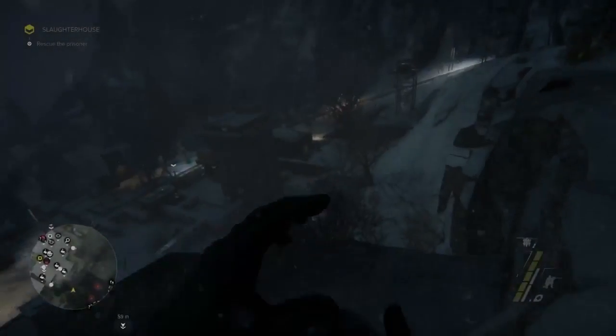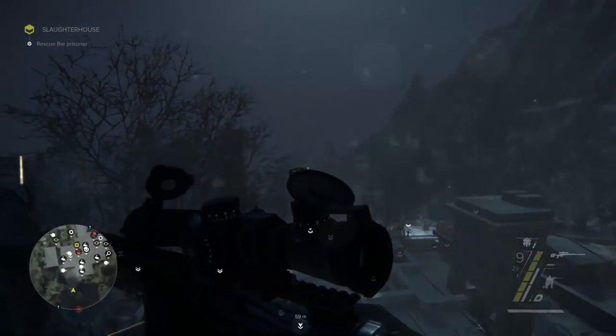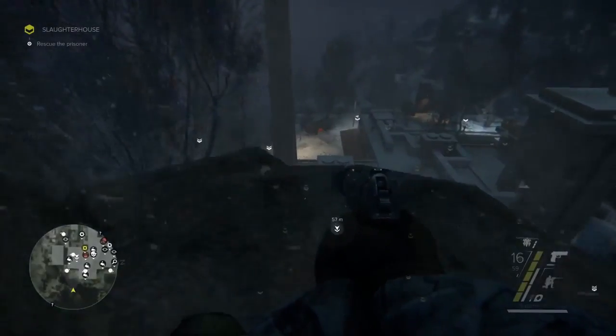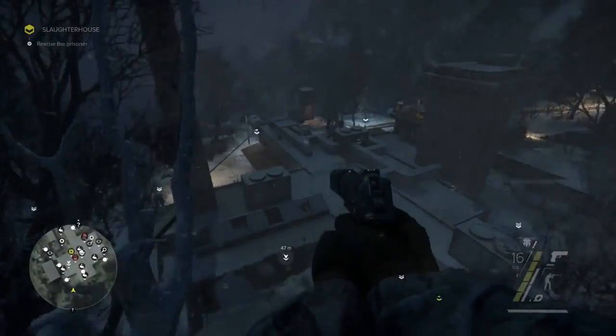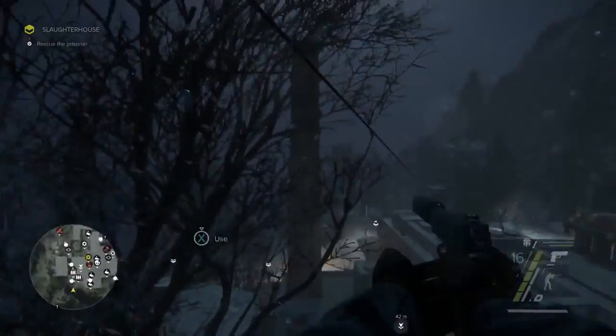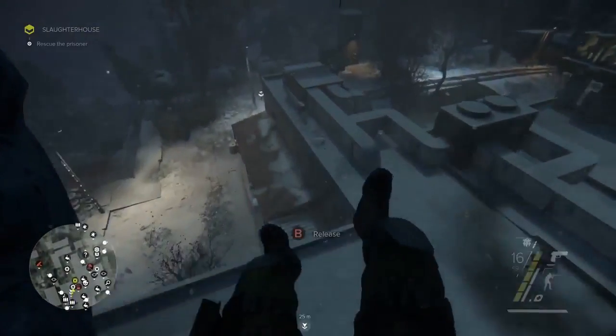We have the location of our target now. We know he must be important to the Separatists, because it's a very heavily guarded outpost. We still have to get to him, so we're going to zip down and see if we can find a path to the basement.